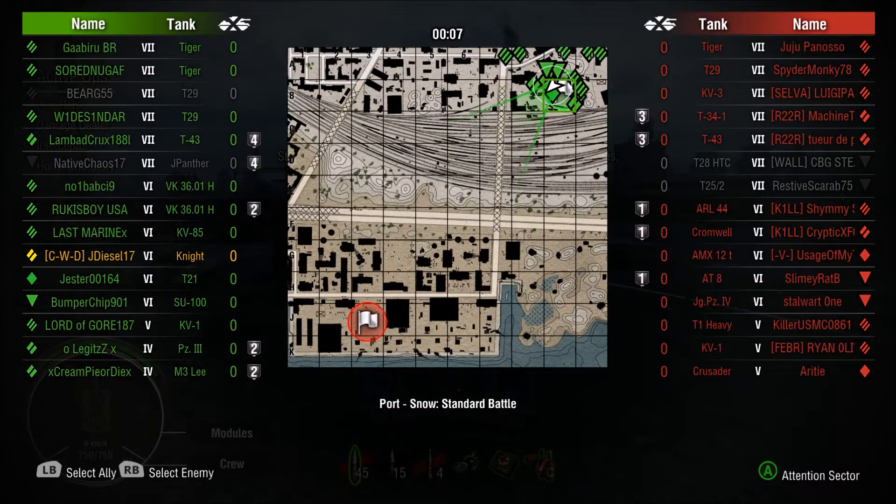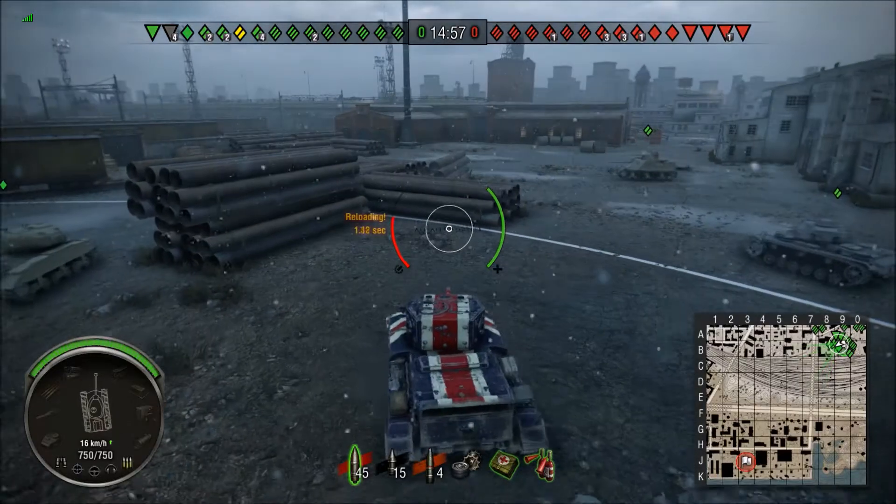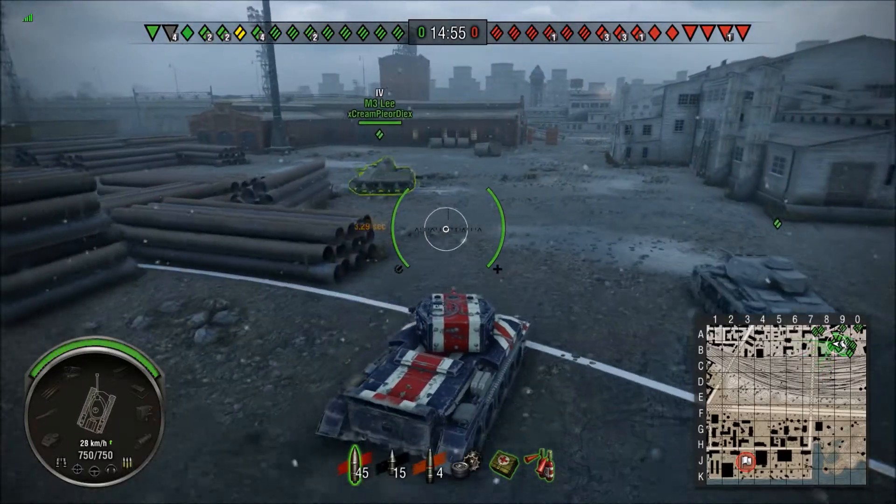Hello and welcome back to Meat City Gaming. JD here with another episode of Battle Bites here in World of Tanks. Today we are in a standard battle on Port. It's a tier 7 battle and we are in the tier 6 British medium tank, the premium version, the Cromwell Knight.